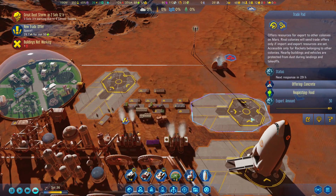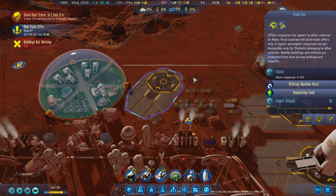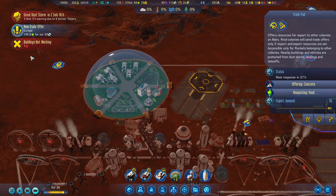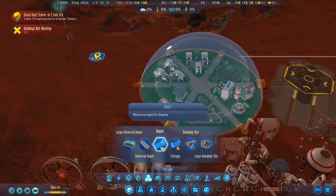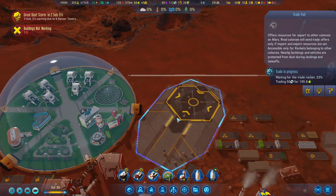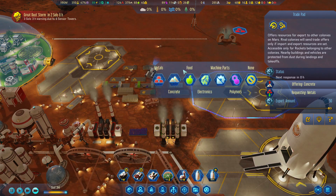Let's trade machine parts for food and see how much food people are willing to offer. We're currently getting 80 food from one offer, but there's 200 food on the table. Let's do that one trade - we'll be good on food forever. Having 200 food is massive.